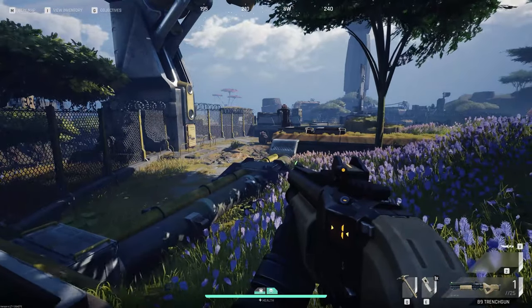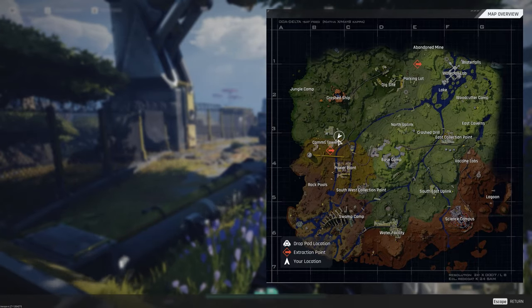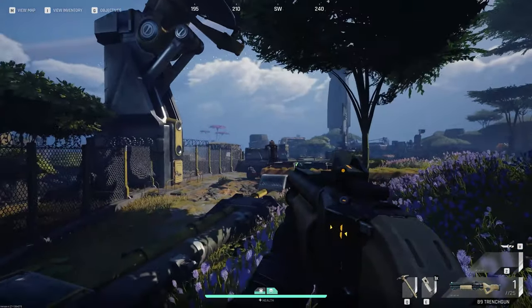Hey guys, I'm back with another quick no-nonsense guide, this time for the dead drop locations inside Comms Tower. The first one is where my cursor is right now. If you find the big satellite and go directly underneath it, you can't really go wrong.